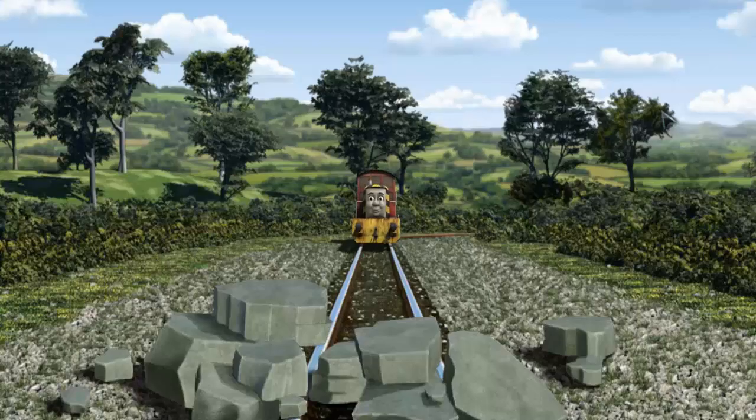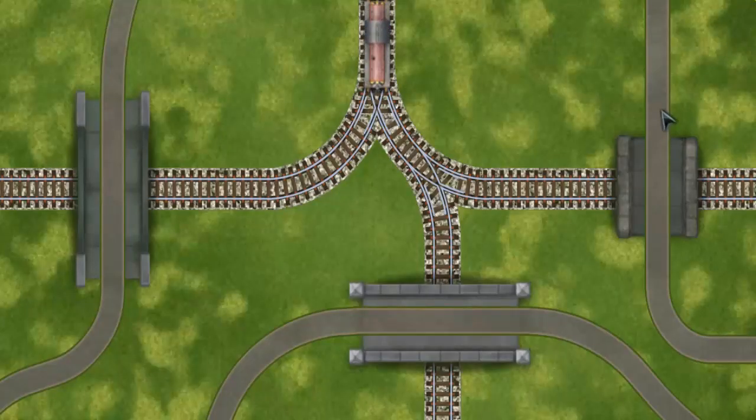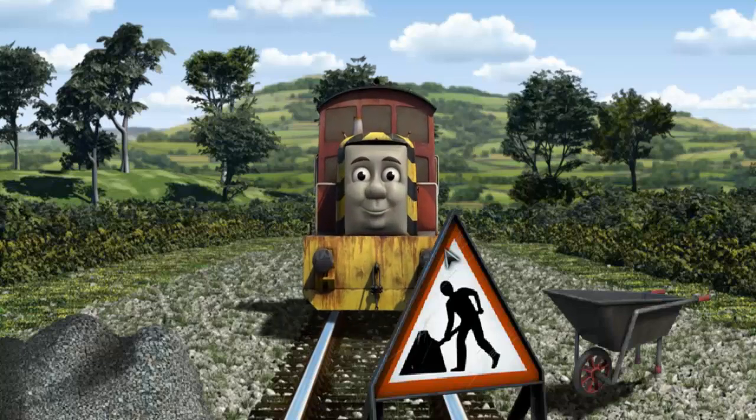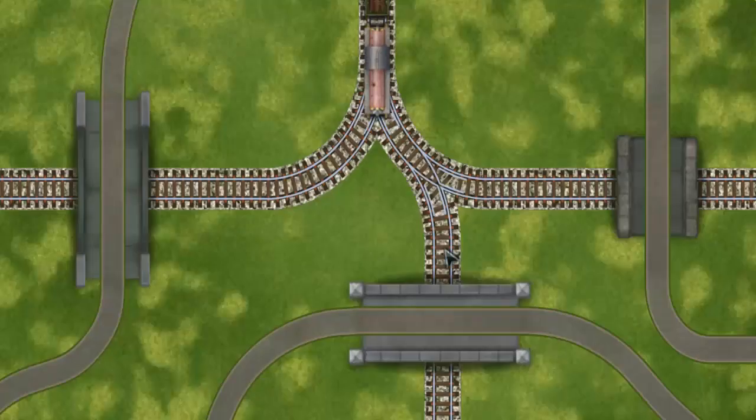Salty went through the countryside. Suddenly, the tracks were blocked. Salty had to stop. He needed to go a different way. Find the track that goes under the shortest bridge. Salty was on the wrong track. He needed to go a different way. Show Salty the track that goes under the shortest bridge.